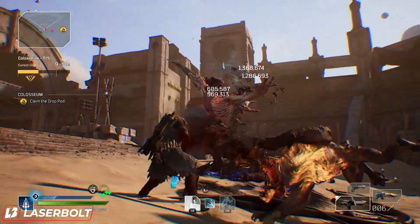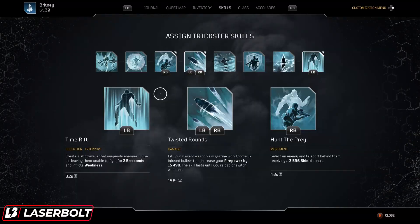Whenever we take a look at the build, we always want to start off with the skills, then we'll make our way into the class tree and then into the inventory so you guys know exactly what you need. For our skills, we're running Time Rift. This is going to be extremely important and highly utilized. The reason we like running this one is because it gives us a very fast cooldown of 8.2 seconds, so getting it fast and easy is the main objective.